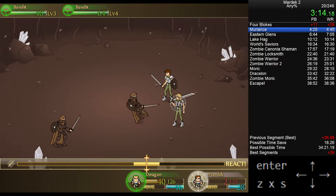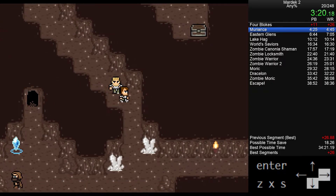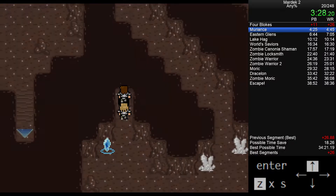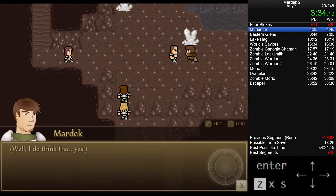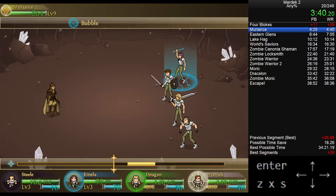Random encounter — it's an RPG, what do you expect? Down here is Gope, the bandit who ran away from the earlier fight. We say we don't want to fight him and we don't have to. Coming up I'm going to go for a cutscene skip trick: I hold Z and mash X, and you can see Steel walks in offscreen through another character. Murriance flashes red, everything goes really fast, and that broke the cutscene. It saves about six seconds.